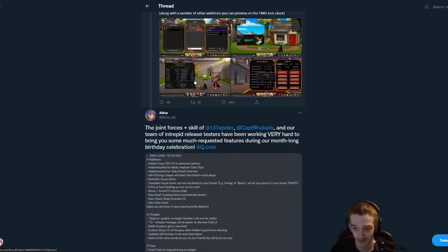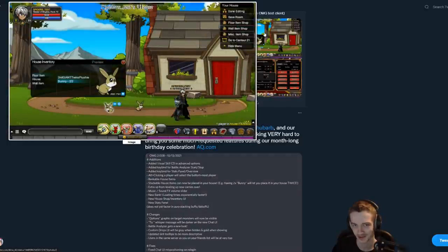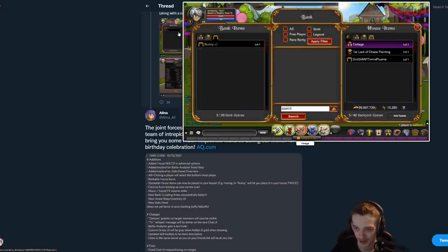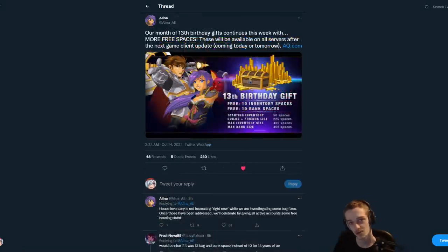A few screenshots to show you: volume sliders, the stat panel, and the stackable house items. You can see there are two bunnies in the house — one of them is actually flipped the other way in this image. That's not something you can normally do since they have to have separate items for left and right, but I think the bunny hops around in different directions because it's animated for that particular item. You can also see the new inventory here with the bank UI. The item on the side looks a little unaligned, but other than that, pretty cool stuff.